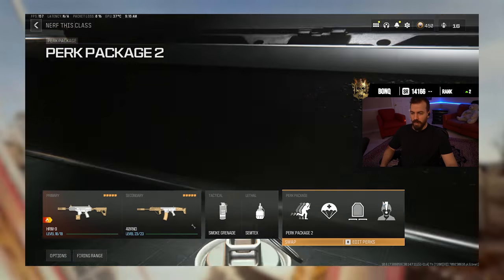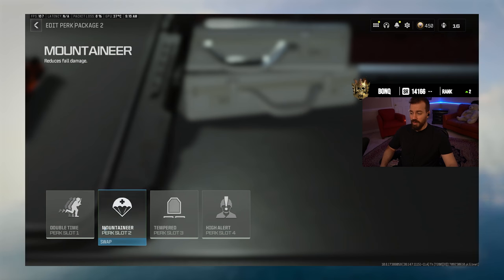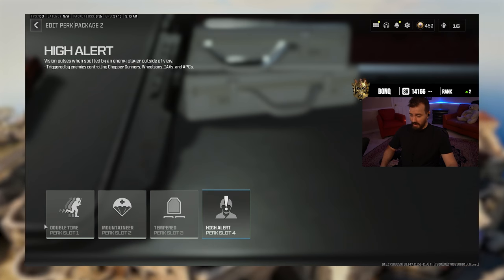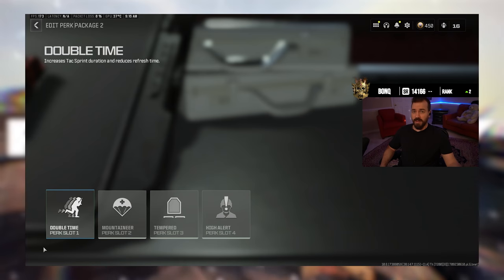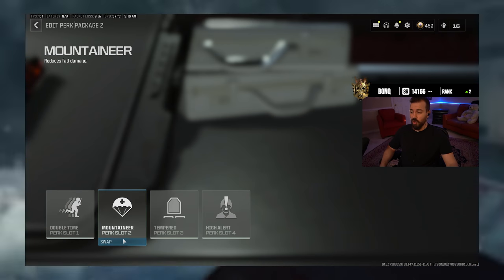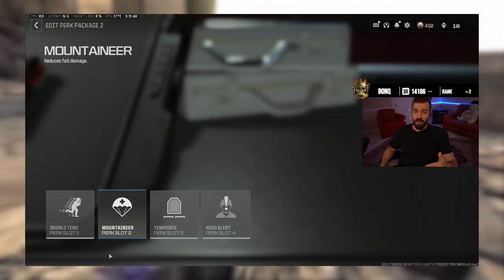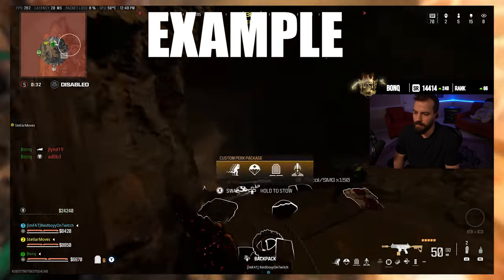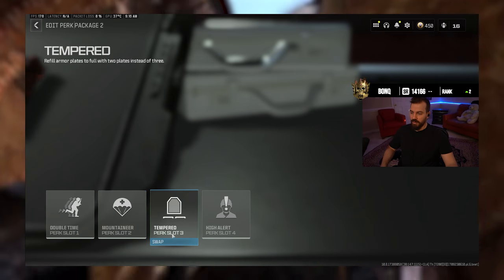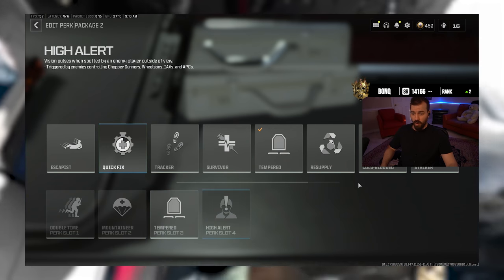For perks, I highly recommend running Double Time, Mountaineer, Tempered, and High Alert. Double Time is useful because you're constantly running around the map — it lets you sprint and get to places faster. Mountaineer is super useful on Fortune's Keep because it allows you to not pull your chute when you fall from buildings or jump off things, so you can jump on your opponents or run away more easily.